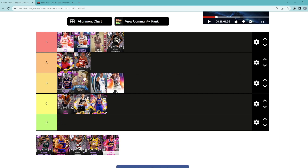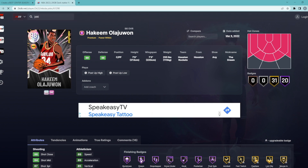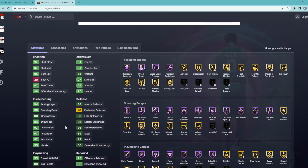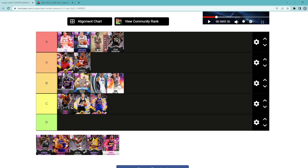Jokic — very similar to a guy like Patrick Ewing. I think he's a lot better at power forward. I did that video yesterday if you guys want to go check out my power forward tier list — he was A tier. But him at center, 6'11, 7'3 wingspan, I just feel like at the center position you've got to be a lot better defensively than a guy like Jokic: only a 70 perimeter, 89 block, 88 interior defense. Yes, he's really good on the offensive end and probably one of the best offensive centers in the game, but I just feel like he lacks a lot on the defensive end. So Jokic is going to be in B tier.